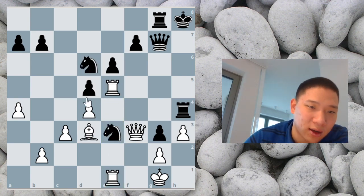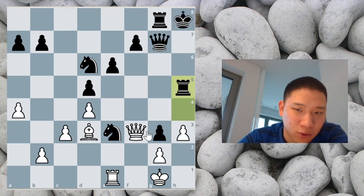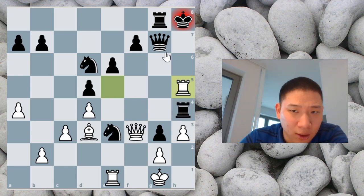If you want to win the game fast, you do this. You have to think about two possibilities. Why not just take the rook? Because if you take the rook, it's checkmate in two — you take with the queen and whatever it does, you have checkmate.